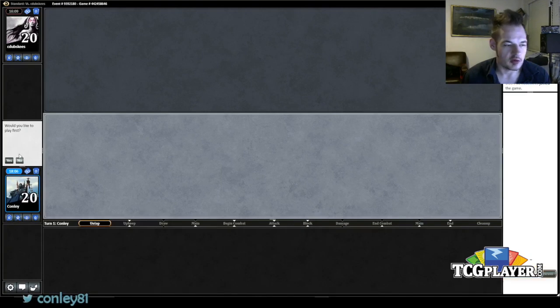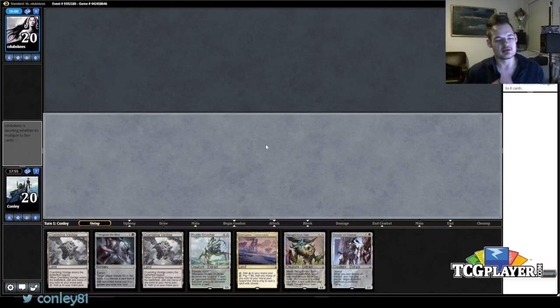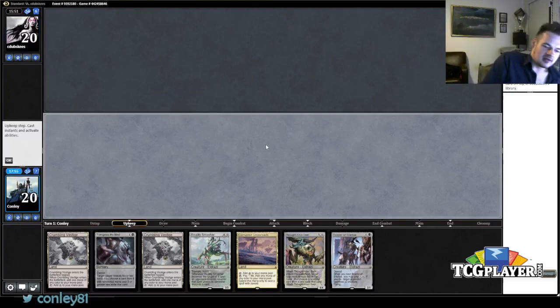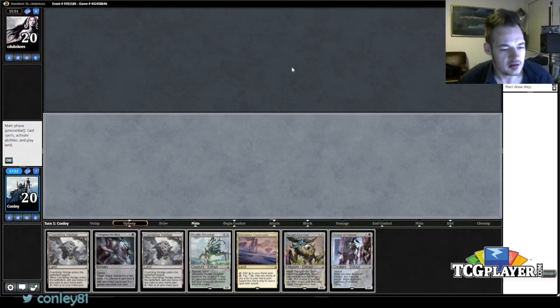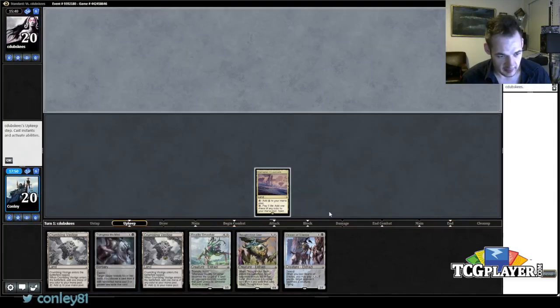Welcome back to round one game three. Conley Woods, TCGPlayer.com. Thank you for joining me — we're playing Dimir Eldrazi, sort of aggro-midrange-ish. This hand is pretty decent: we have a solid two-drop, two four-drops, and a five-drop. The Bearer of Silence we can cast a little bit earlier if we need to, but considering he has Kalitas, Eldrazi Titan, and Infinite Obliteration, I think I'd rather have it in hand.